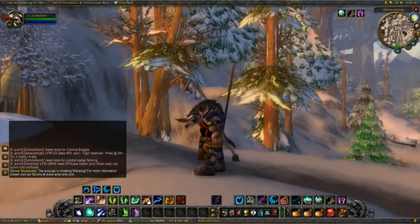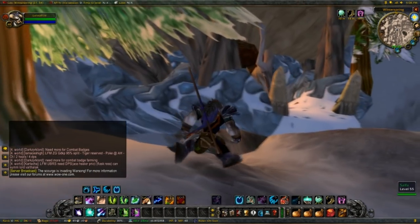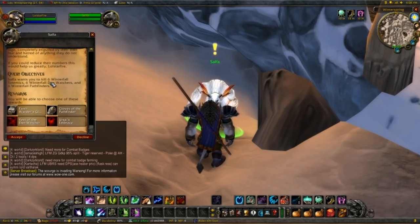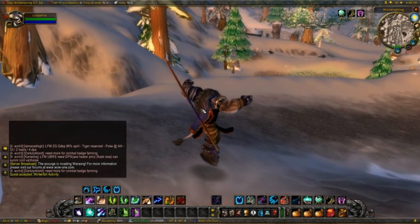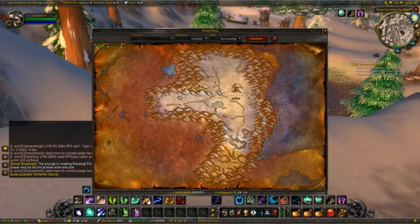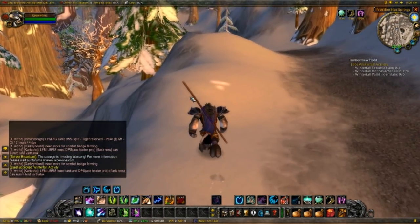Time to get the very last item — the gloves. We're here in Winterspring, specifically right at this tunnel from Felwood to Winterspring. I'm gonna have to talk to this dude right here, Wereself, who'll give us the quest 'Winterfall Activity,' and he will give us the Earthweaver's Gloves, which have 22 Spell Damage — and unfortunately no stats like stamina or intellect. But 22 spell damage on green gloves is pretty damn awesome. We need to kill 6 Totemics, 6 Den Watchers, and 6 Pathfinders, and you can find them right here at these icon locations. There are plenty of mobs there, they're easy to kill.